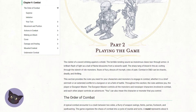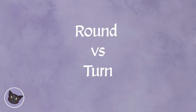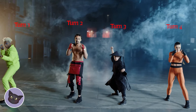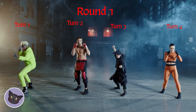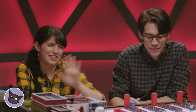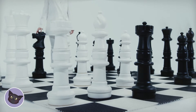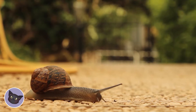The first thing to know about Dungeons and Dragons combat is the difference between a round and a turn. A turn is each individual player's moment to play the game, and a round consists of one turn for each player — once every single person has gone. Another thing to note is that each round is broken into six seconds that happen simultaneously — think of it like super slow motion combat.